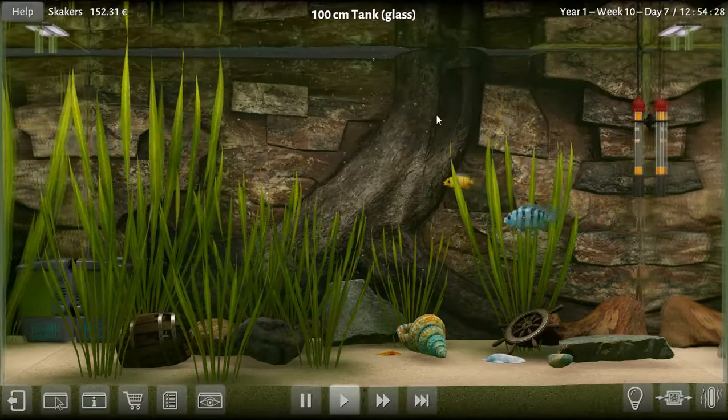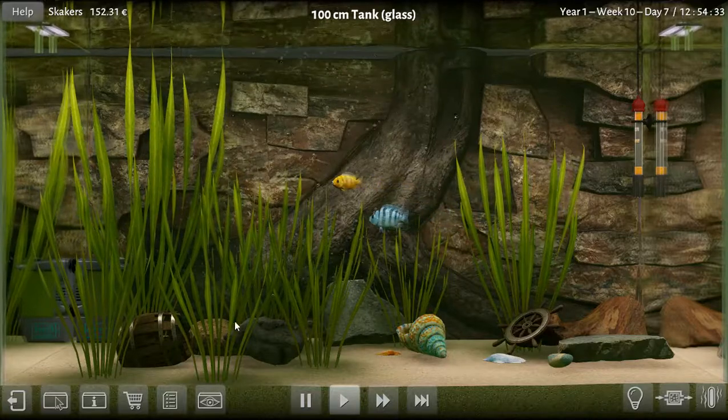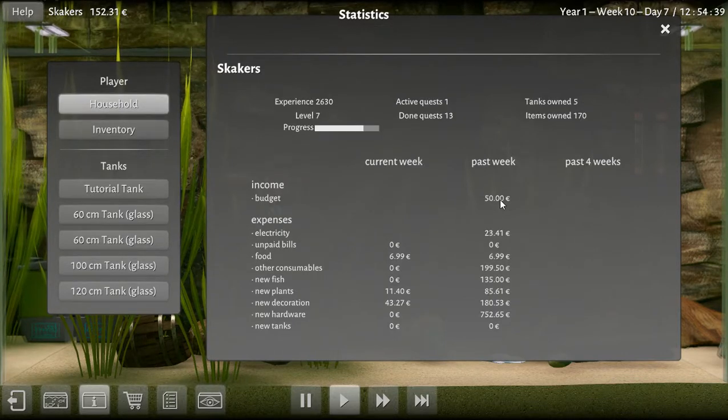Everything else is staying the same. They've been fed. This is week 10, day 7. At the end of this day, I will get an income. I believe the income is $50 — yeah, $50 budget.